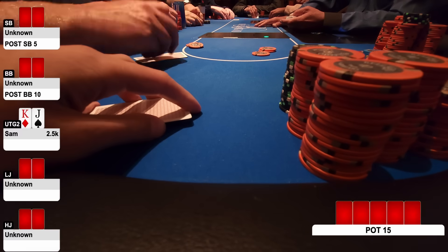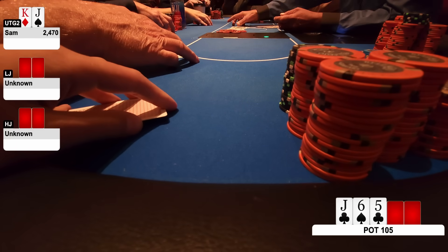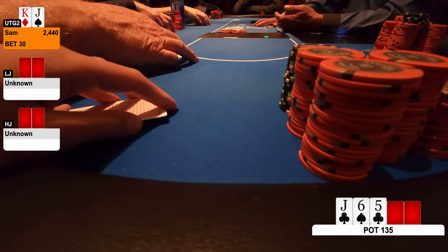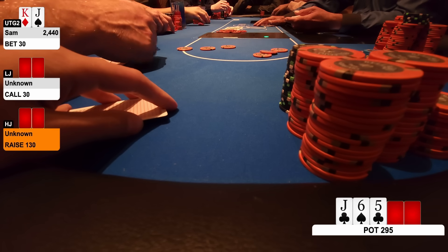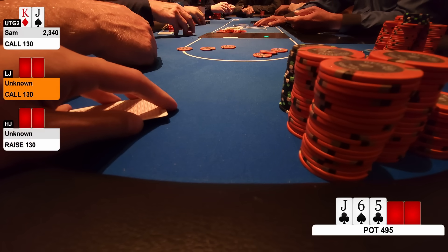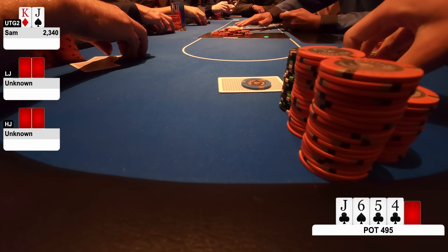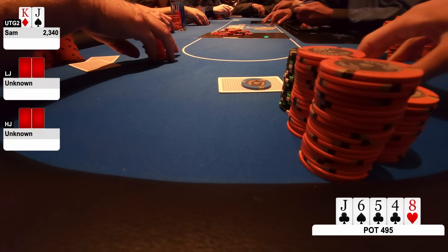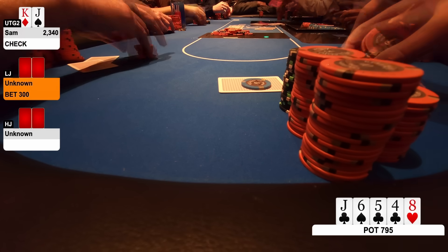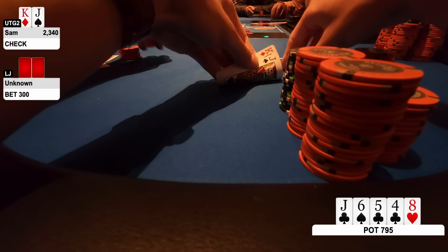King-Jack offsuit in early position — this shouldn't really be a raise but I make it $30. We do get two callers, so we're going three ways to a flop of Jack-6-5, two clubs. I fire out one-third pot, $30. Low Jack makes a call, and now High Jack raises to $130. A little bit iffy him raising into two players, but I'm not believing this just yet, so I make the call, as does the Low Jack. Turn is the 4 of clubs — pretty much everything gets there — so I check, and action checks all the way through. River is the 8 of hearts. Doesn't change much, but I don't think we go for value here. Low Jack fires out $300, High Jack folds, and I can't find a hero call, so I make the fold.